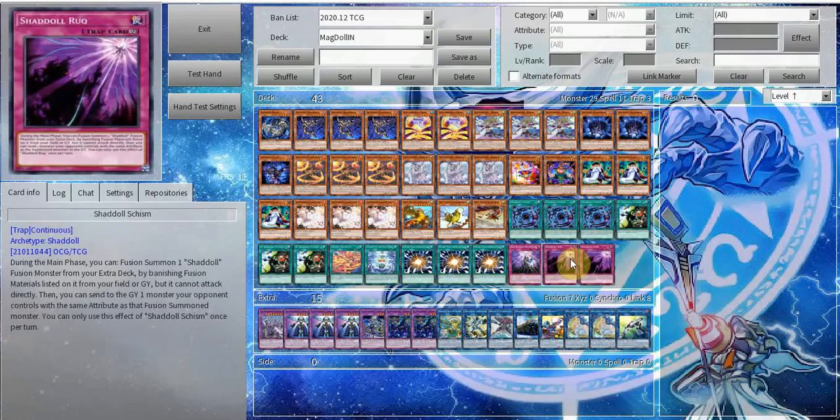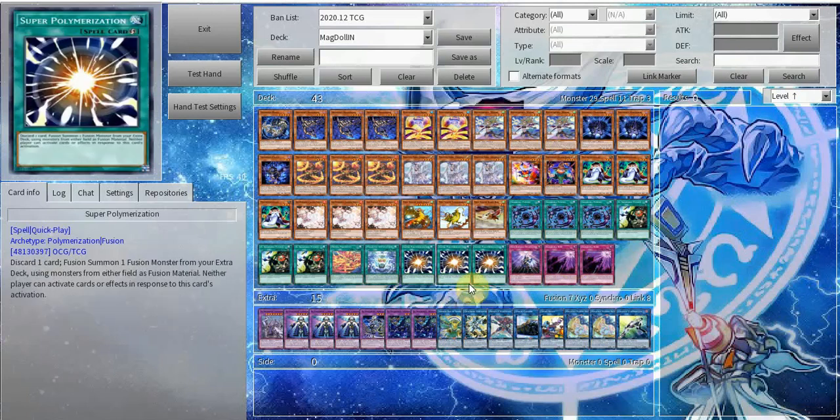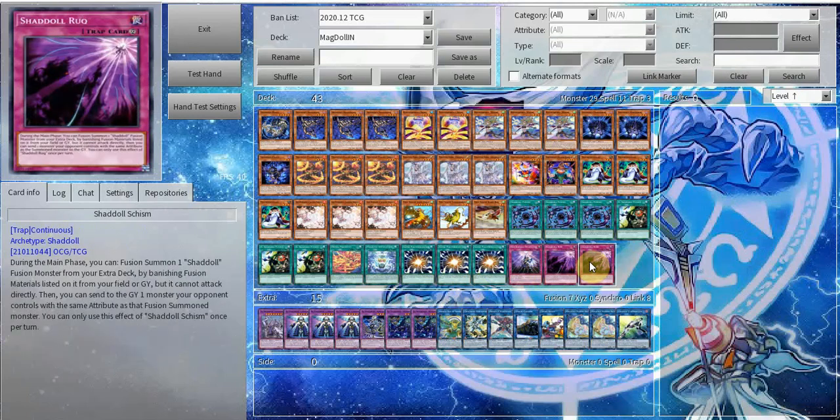Next up we have two copies of Schism. We run two because you want to run multiples — having the ability to recur them from the graveyard is really good. It often does just get popped by your opponent's card since it always has a target on its back: it summons Winda for free.